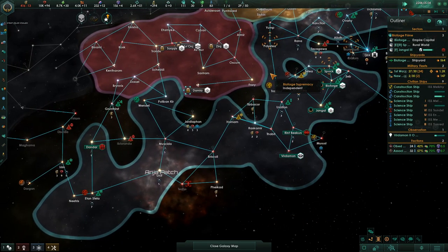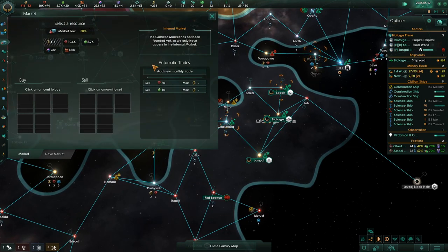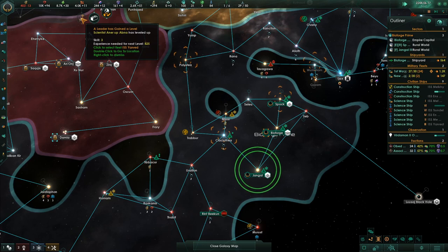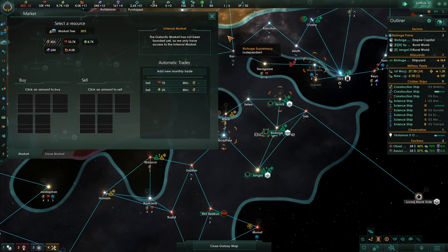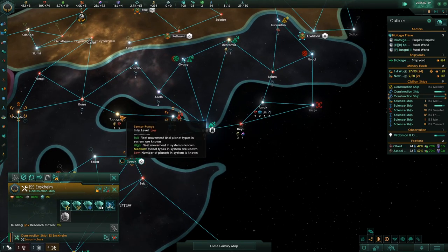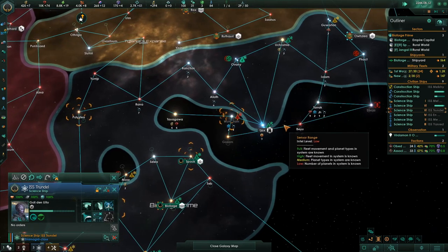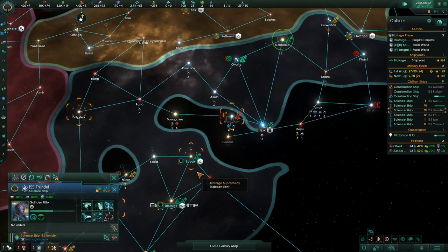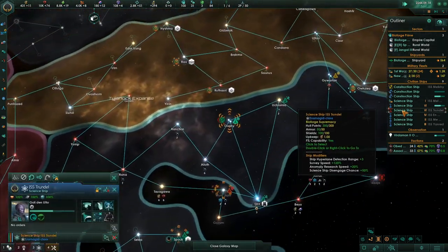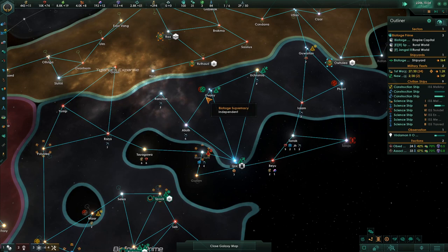These mining drones' weapons do minus 50% shield damage, and all they have is armor, so we should be able to take them out. I'm not going to intentionally build my ships to exactly counter them at this point in the game. I'm going to continue to try to stay in the black on cash flow. We have plenty of food so we can sell some extra. I'm just going to have this ship sit there for right now — there's nothing else I can do with him.